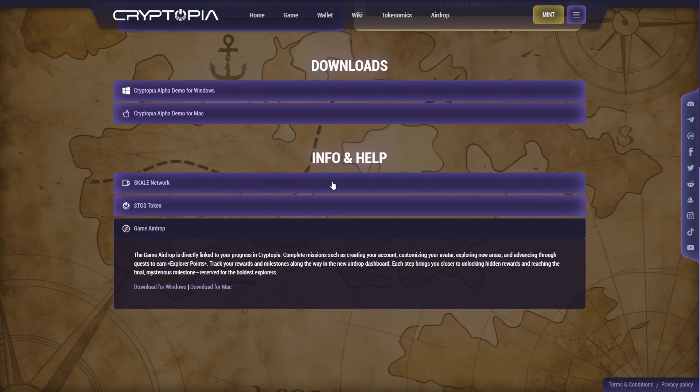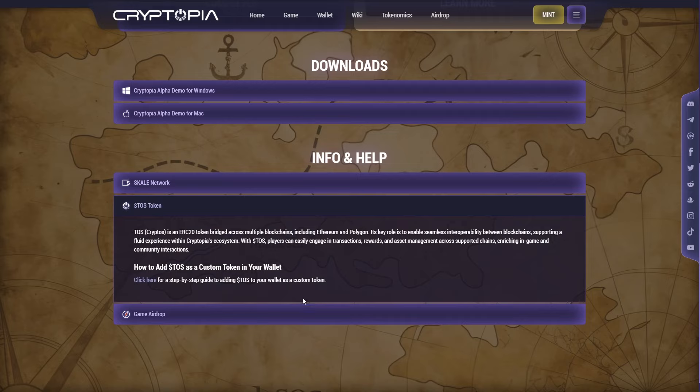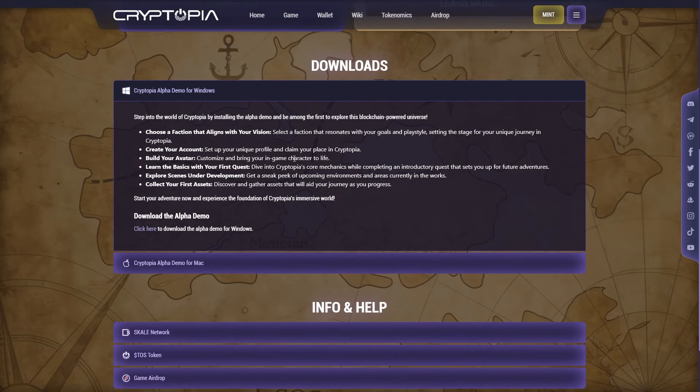Also on the claim screen, you'll find information on Scale Network's technology and instructions for manually adding Scale Network to your wallet. You can also learn more about our TOS token and how to add it to your wallet. Plus, there are links to download the open beta for both Windows and Mac.